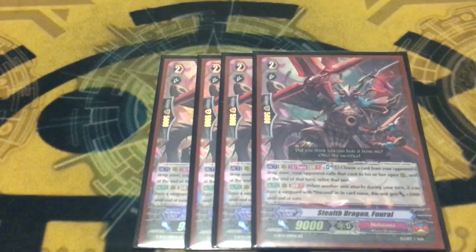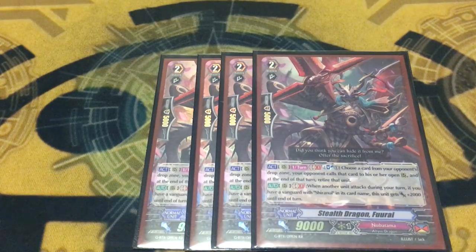Next, you run 4 copies of Stealth Dragon Furai — you run it at 4 for both of its abilities. First ability: soulblast 1, your opponent calls a card from their drop to an open rearguard circle, and at the end of the turn you retire it. It's the same as Shiranui's skill except your opponent can't call on top to reduce the amount of units you can dominate. It's really good against decks like Pale Moon or Grand Blue that get rid of their own field, because it gives them another dominate target. Furai's other ability is when a unit attacks during your turn, he gets 2k — and it doesn't specify dominated units, so you can attack with your other rearguards and still power up Furai.